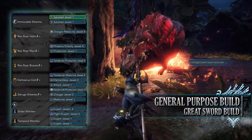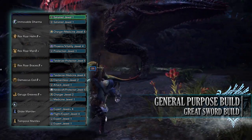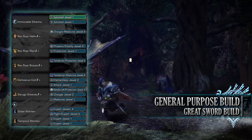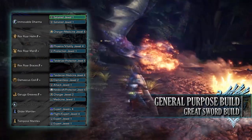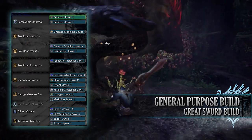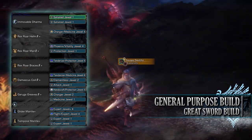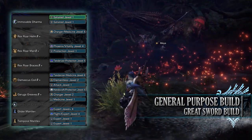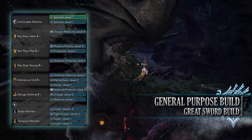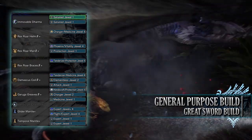When it comes to the Mantles, these are down to personal preference — I've gone for Glider Mantle and Temporal Mantle. As for the jewels, I've gone for Tenderizer jewels to max out the Weakness Exploit skill, then an Attack Jewel to max out Attack Boost, an Elementalist Jewel for the Non-Elemental Boost skill, a Handicraft Jewel to max out Handicraft, Medicine Jewels to increase Recovery Up, Protection Jewels for the Divine Blessing skill, a Charger Jewel to max out Focus, and Sated Jewels to give us a maxed out Free Meal skill.